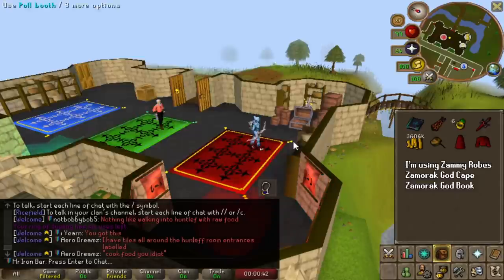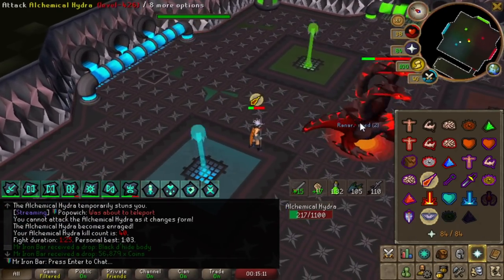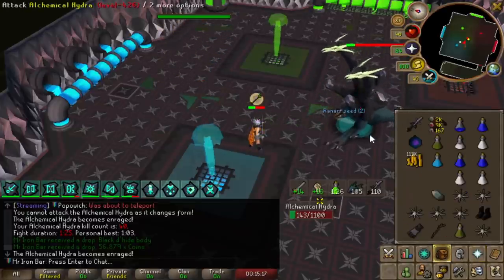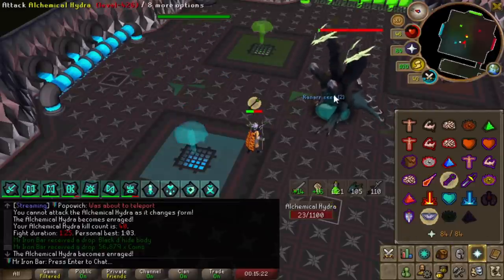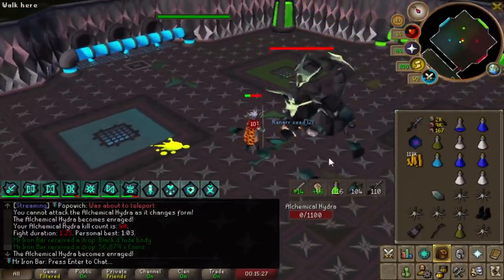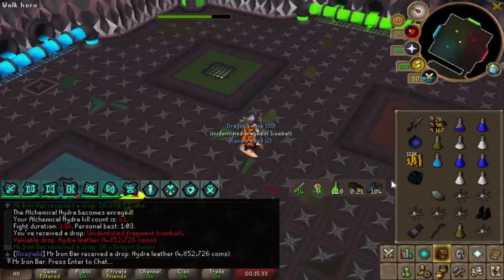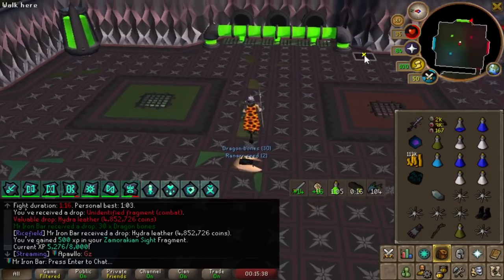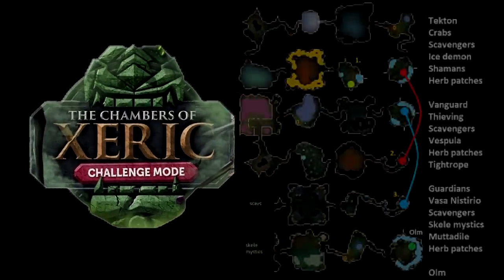I'll be doing Hydra in between challenge mode runs starting now because the lance is just too good. Stuff like the halberd and the whip - if I don't land a BGS spec on Olm I'm just gonna miss a lot and the kills are gonna be way slower. Getting this lance will be really nice, and you also get things like ferocious gloves which are best in slot melee gloves. Hydra leather drop - oh my god, yay! Sweet, got an upgrade already at 41 kills. Let's see if we can get a lance after finishing this task.